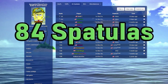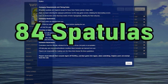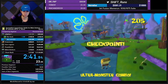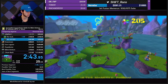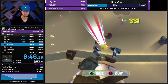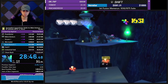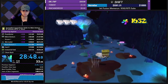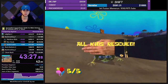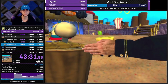Now let's talk about 84 Spatulas. This category requires all spatulas in the menu except for those from trading Patrick's socks and buying from Mr. Krabs. So you subtract 8 spatulas from Patrick and 8 from Krabs out of the 100 to get 84 — pretty simple. It's currently the least popular category on the main boards with only 15 runners, but I can see that changing in the future. Some people refer to this as extended Any%, discount 100%, or 100% without grinding. But in my opinion, it holds up as its own thing, and with new discoveries it has diverged a lot from Any% and 100% to become its own kind of run.